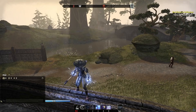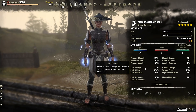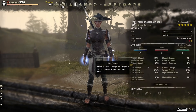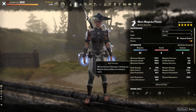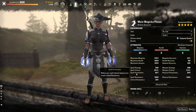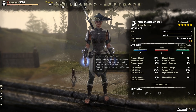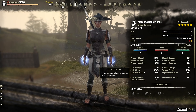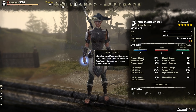Looking at our offensive stats when buffed: 2942 spell damage. We're running an Infused weapon with a spell damage glyph on the back bar, so we buff up to 3.5k spell damage when we attack with our Resto staff. We've got 28.4% spell crit with 8671 penetration. We don't have a ton of spell damage, crit, or pen — pretty much all the damage from this build comes from that insane maximum Magicka pool.